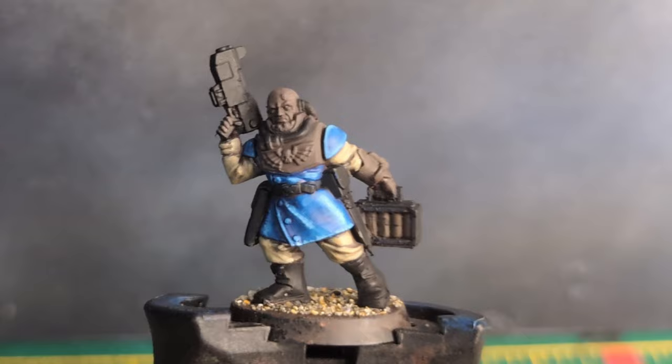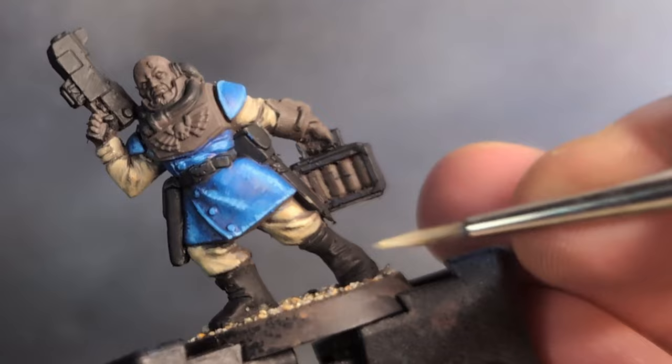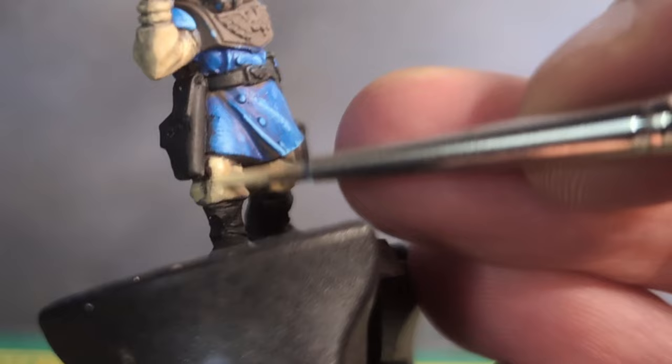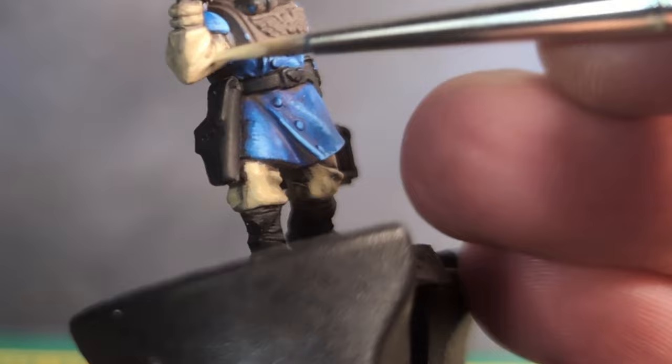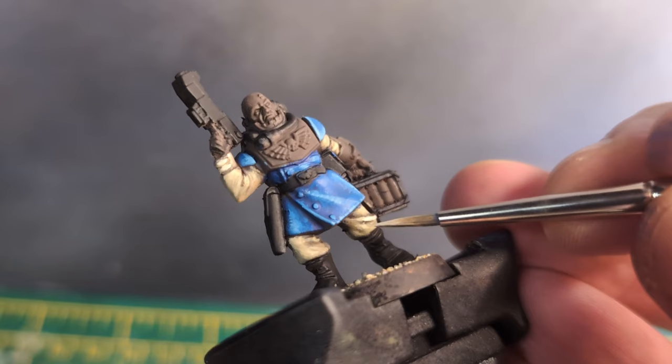It's time for the next coat on the trousers and sleeves. For this I use dark sand — but again, you could achieve a good result by mixing white with the previous colour you used on this area. Like with the tunic, I apply this to the raised areas, leaving some of the tan earth showing below. Then I make sharper and narrower highlights by mixing dark sand and white, and painting this on the areas most likely to catch the most light.